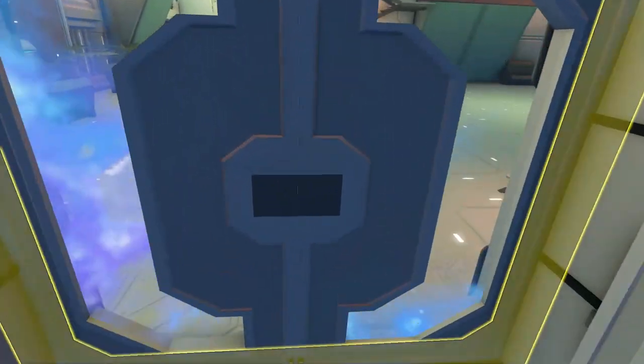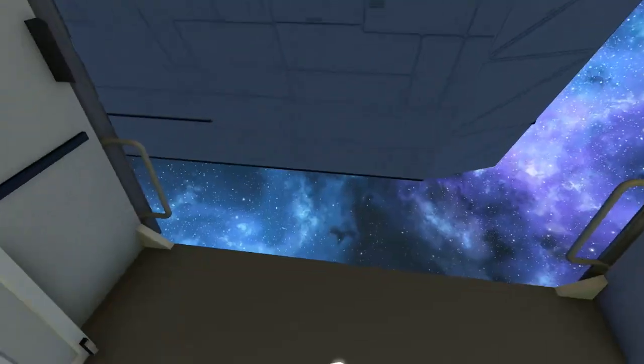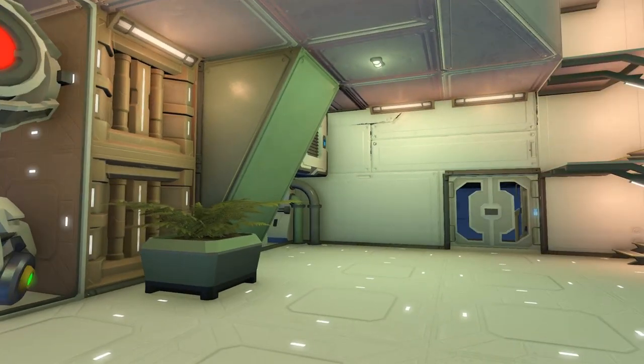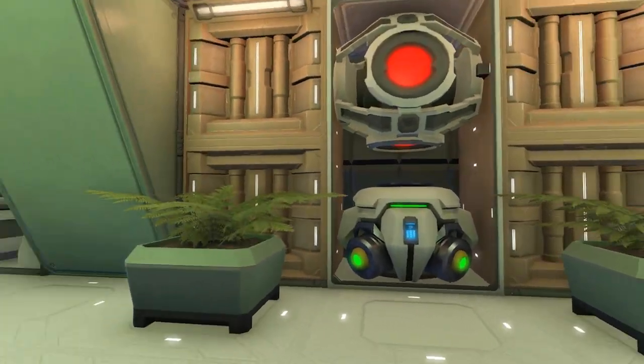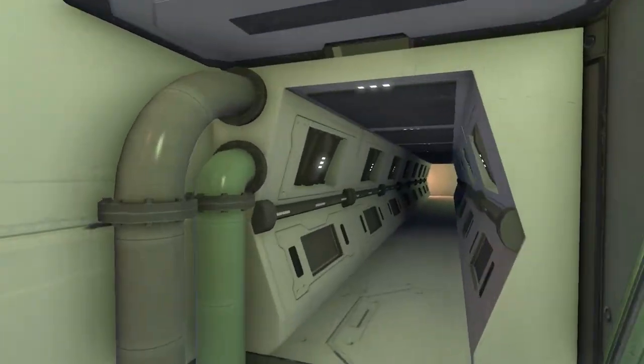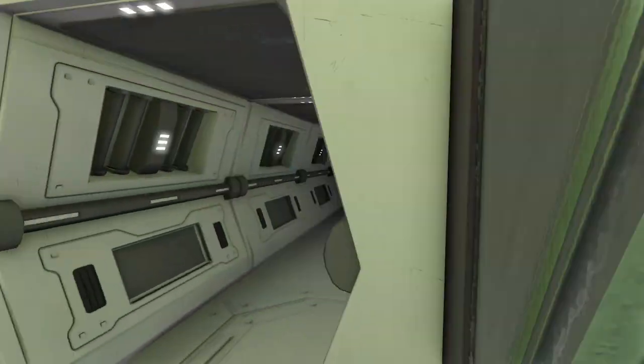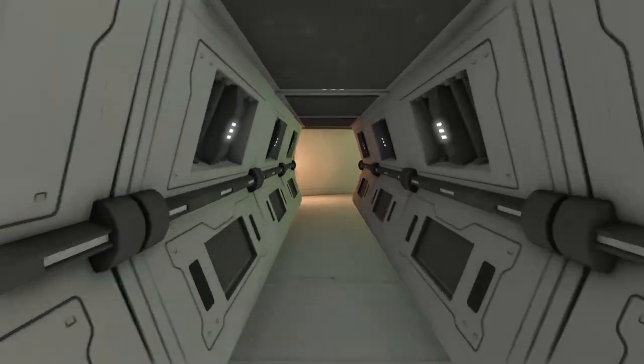At some point they need to add this kind of block into the game through vanilla — that's just a one-block airlock. You could have sliding doors, regular doors, and then an airlock block. That would be cool. I'm not sure where I am, so let's just go this way — long hallway, why not.